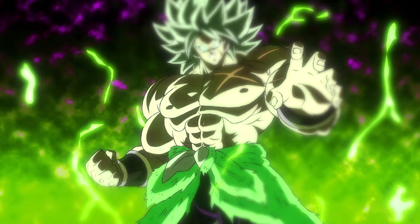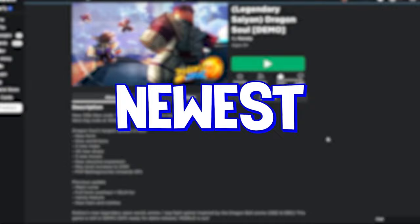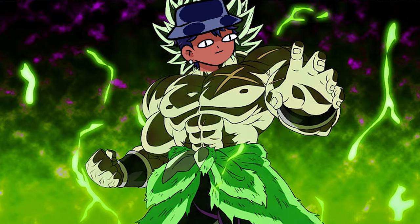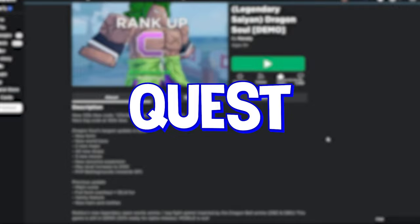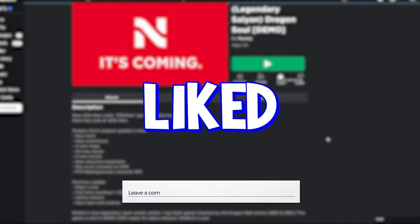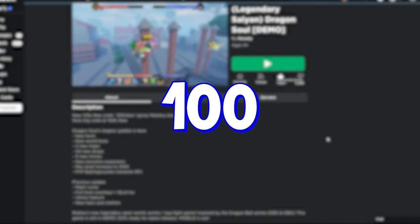In this video, we become the Legendary Super Saiyan Broly in the newest Roblox Dragon Ball update. To do this, we must first look identical to Broly. Next, we must get Broly's moves from his Game Pass bundle that's in the game. Last but not least, we must unlock Legendary Super Saiyan through the new storyline quest in the new update. Comment down what character we should do next — most liked comment wins. Like goal for this video is 500 likes. Let's do this.